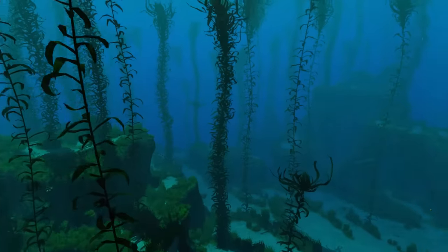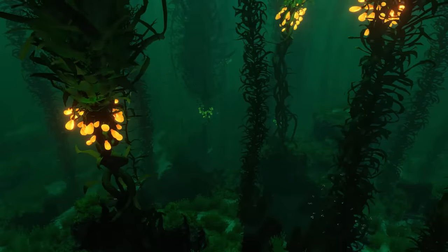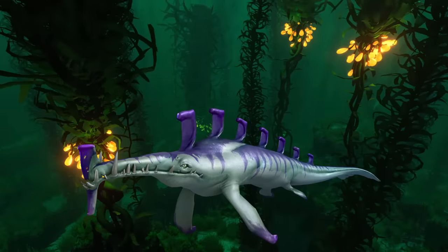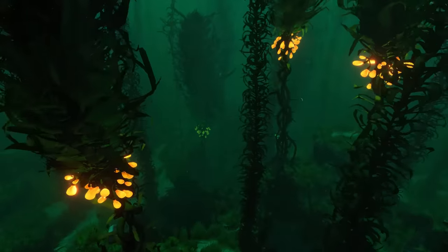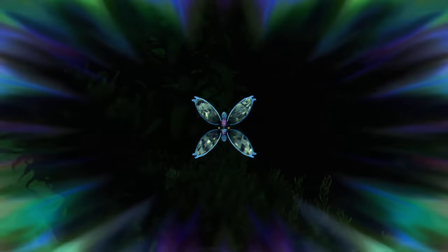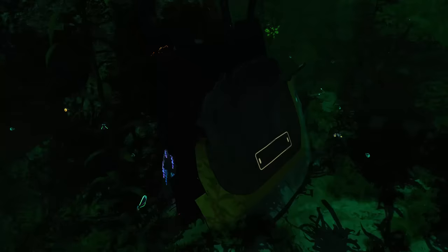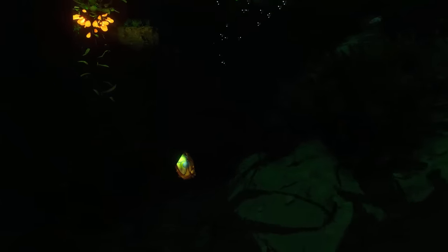The next biome you will probably see is the Kelp Forest. This is also where you will encounter your first predators. The Stalker is an aggressive life form attracted to metal, and the Mesmer will hypnotize you to get you closer and then bite you. You might also encounter Bleeders that stick to your arm and have to be cut off. You will find better materials like gold and silver here, as well as bigger wrecks.